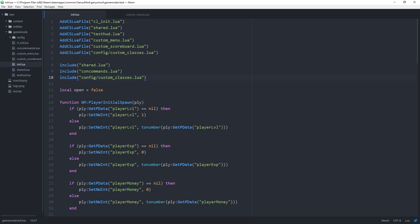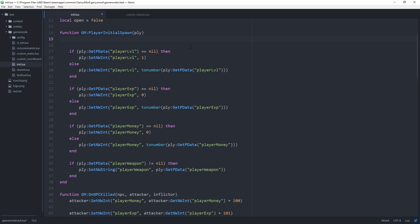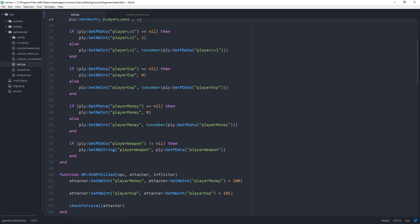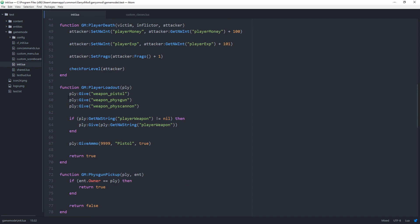With that file included, we want to set the player's class on initial spawn. Head down to our initial spawn function and right at the top, we are going to use a network variable to set a network integer called 'player_class' to the starting class. We use player:SetNWInt, the name 'player_class', and set the value to 1 as the default class. Then, so we can utilize this new player_class network integer, let's head down to our loadout function and change it so we can get the weapons stored in the table rather than hard-coding them.